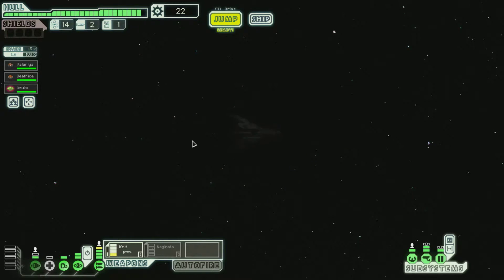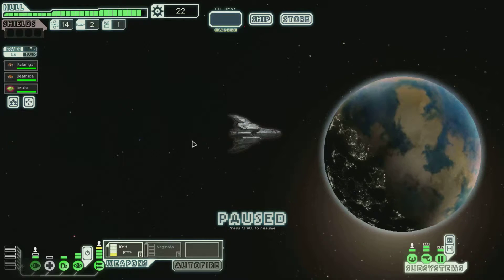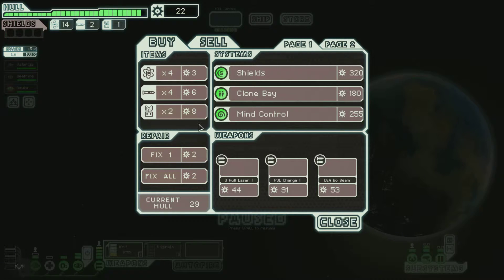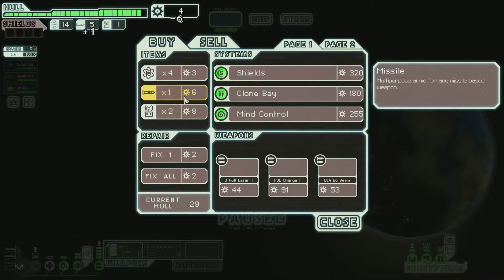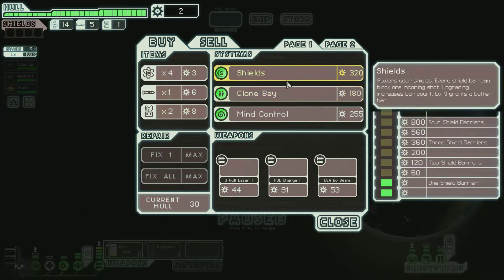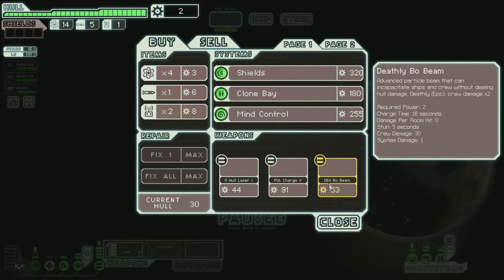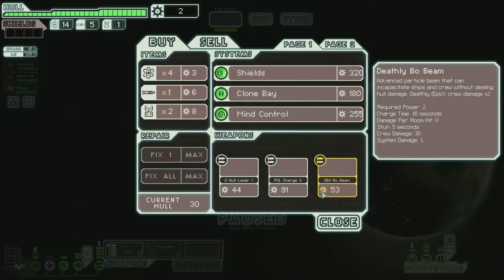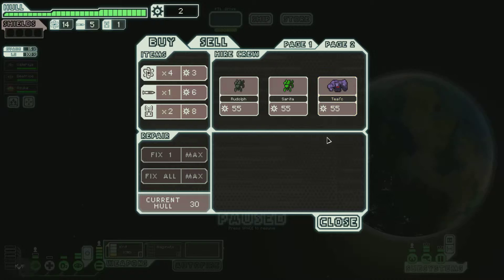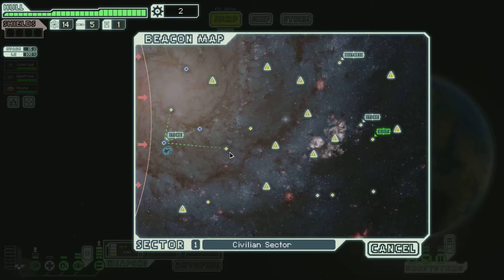Let's go to the store and pick up some more missiles. Buy a shipment of goods, consumer goods, augment — no, nothing, because I don't want your crap. We got mind control, clone bait, shields, different types of lasers, bow beam. Definitely bow beam. And some other types of crew members you can buy from the store.